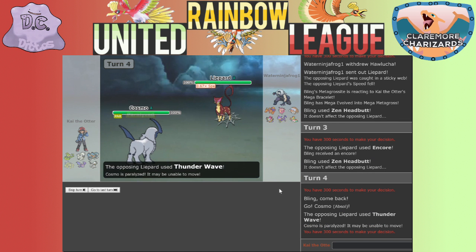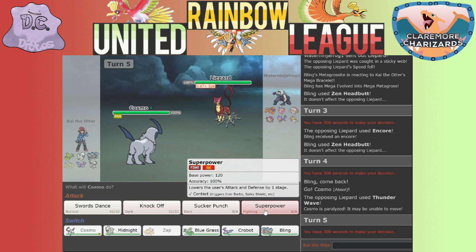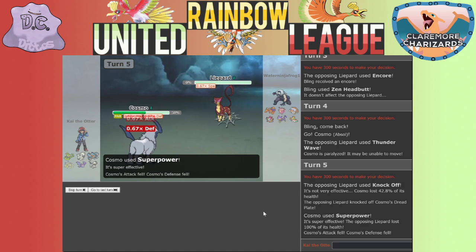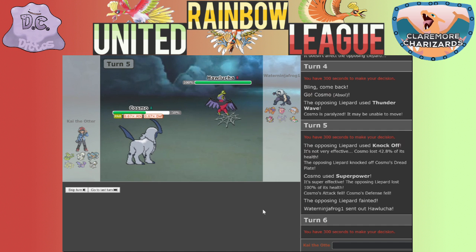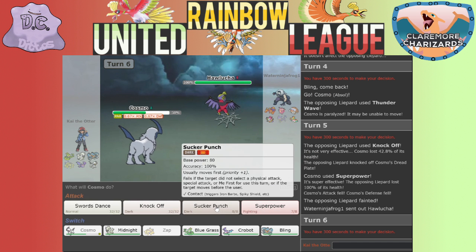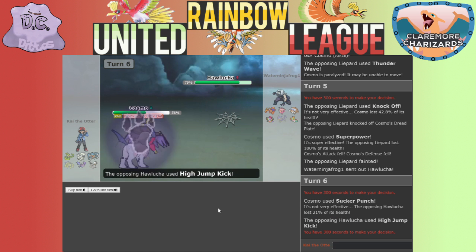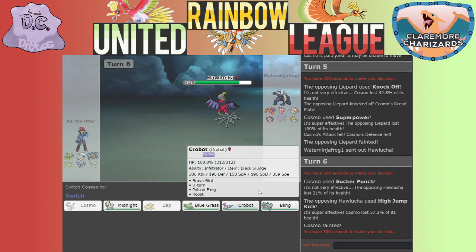Thunder Wave - that was a good move by him. Let's use Superpower and Knock Off - we resisted that, that's fine. We weren't using our Dark move, that's okay. Good, got rid of my item. Still worried about Hawlucha. I can't take any attack from him so Sucker Punch... Dang it, he didn't miss. That's fine, we're doing okay so far.